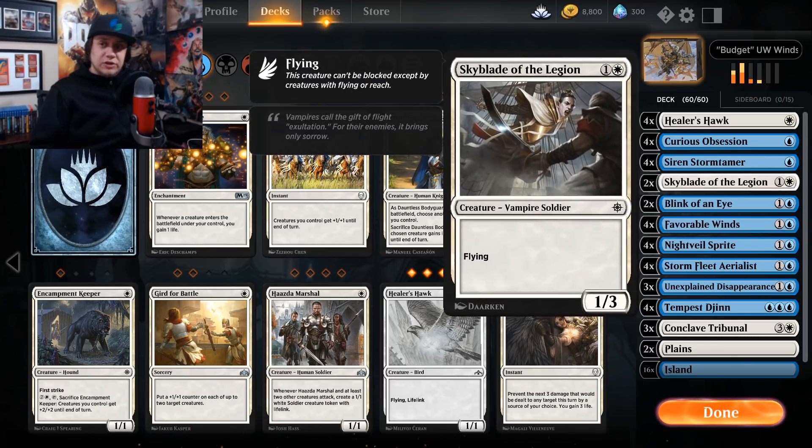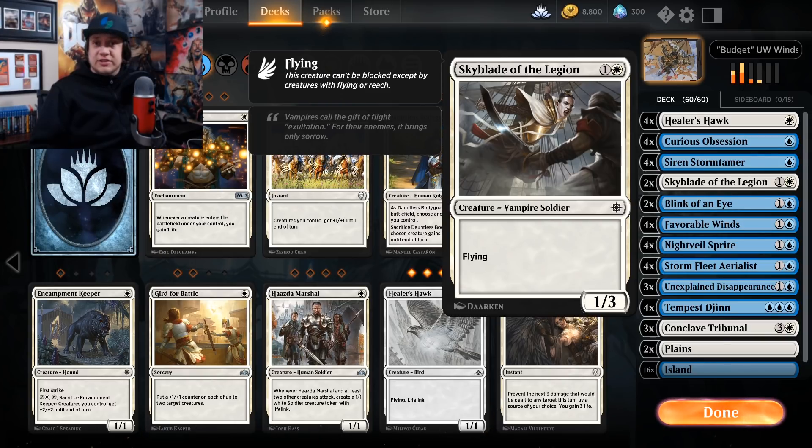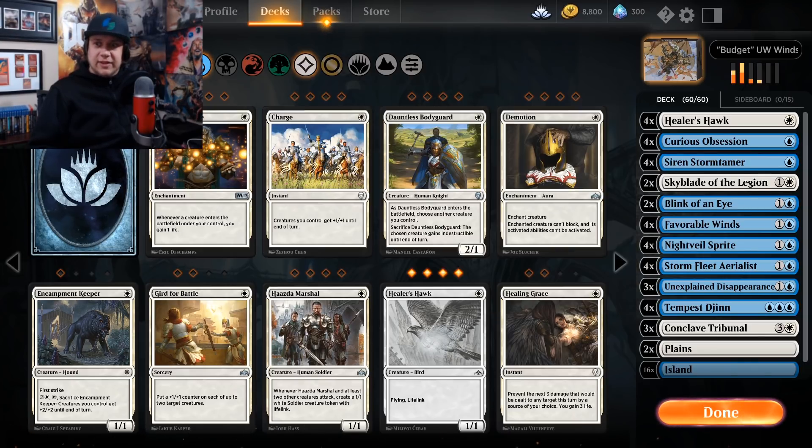You could finish up the two-drop slot with Skyblade of the Legion on turn two, which is pretty decent on its own. It can avoid smaller removal like Deadweights, Moment of Cravings, and Fungal Infections and the like.